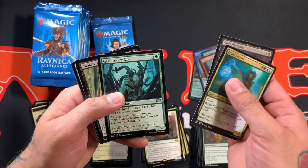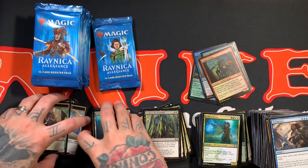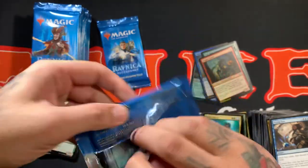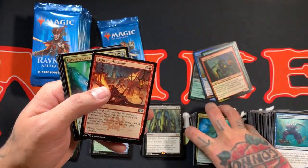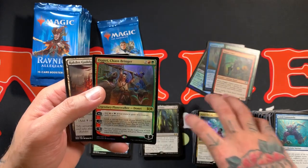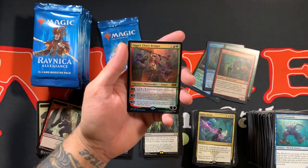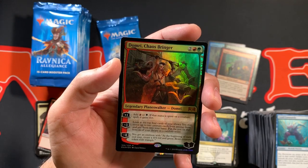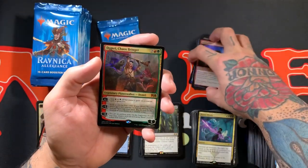Alright, so Frilled Mystic, Clear the Stage, Gate Breaker Ram, and Awaken the Erstwhile — that's a card I'm kind of excited to build something around because it just seems like fun: each player discards all the cards in their hand, then creates that many 2/2 Black Zombie Creature tokens. Alright, so we got Light Up the Stage, Gruul Engineer, and Kaya's Wrath — with a holy crap, freaking foil Domri, Chaos Bringer! I was not prepared for that at all!